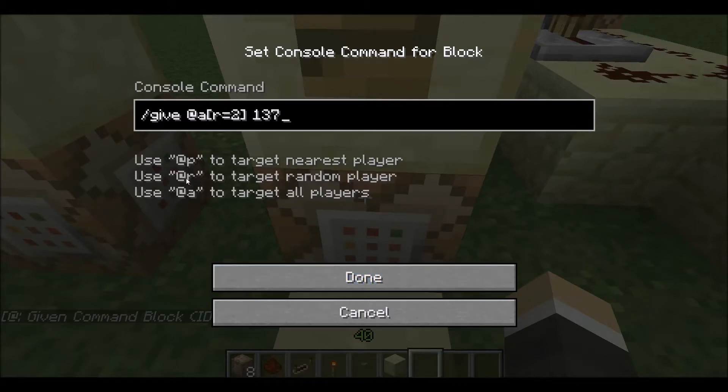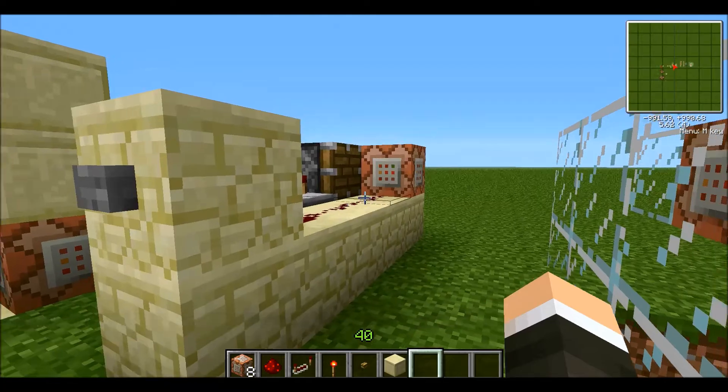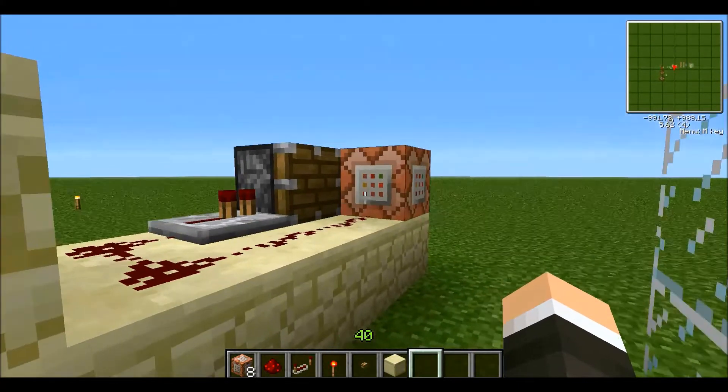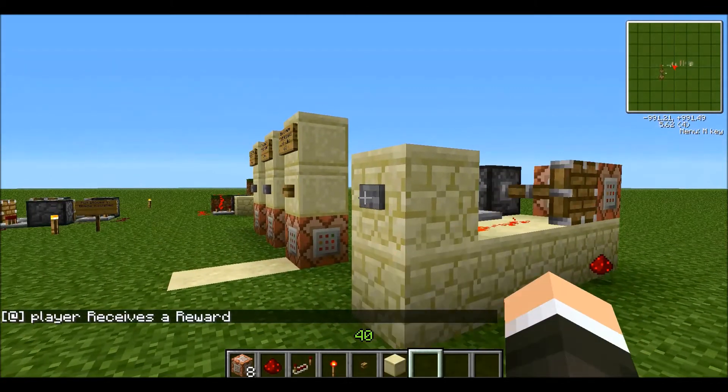You can also set it to a random person in the radius, or just the nearest person touching the block. The next thing I'd like to show you is a single-use command block. We have a command block back here that says the player receives a reward — it can be set to anything. All it's going to do is power this piston and break the redstone. So the player receives a reward, the redstone's broken, and no more.